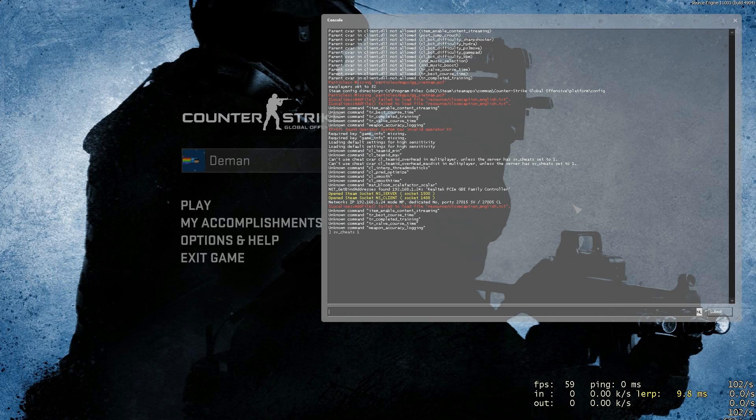What you do is you enable cheats, then you use these two commands. I copied them already just to make it a bit easier. I'll include them in the comments, then you disable cheats again.